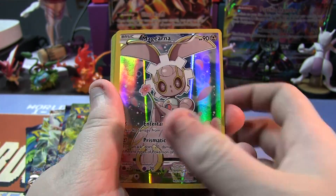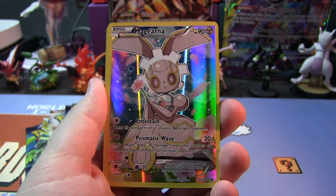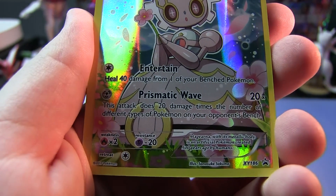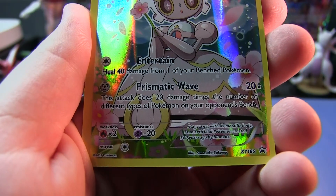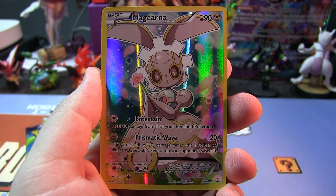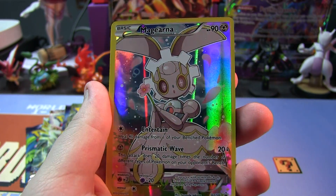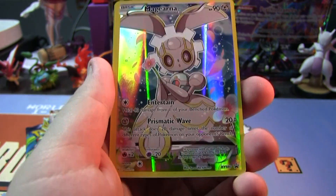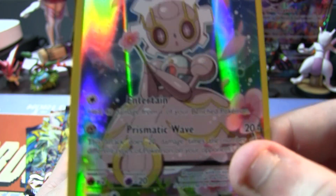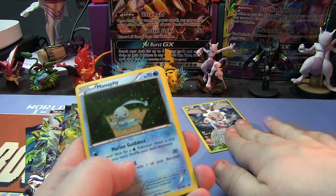Once we have everything unboxed, it's five packs of cards and a bunch of promo cards. So first we have this wonderful full art Magearna. Now this Magearna is the bane of my existence because of this one attack right here — Prismatic Wave. This attack does 20 damage times the number of different types of Pokemon on your opponent's bench. This card is the perfect counter to my Rainbow Road deck, which gets most of its power from getting multiple types on my bench. So when Magearna comes out and uses my full bench, that Prismatic Wave 20 times the number — it is a horrible card. I hate this card so much, Magearna, you are dead to me. You stupid Gen 7 piece of...